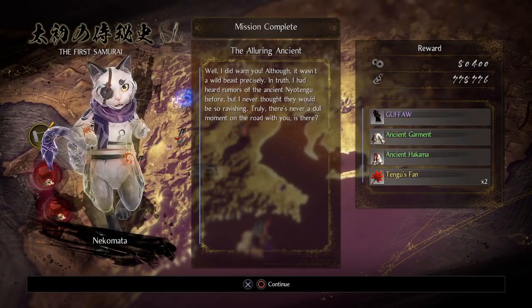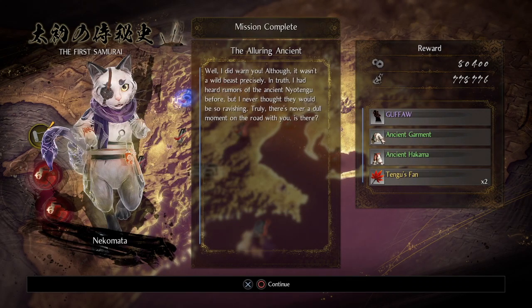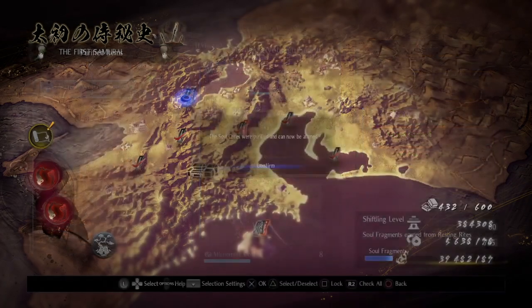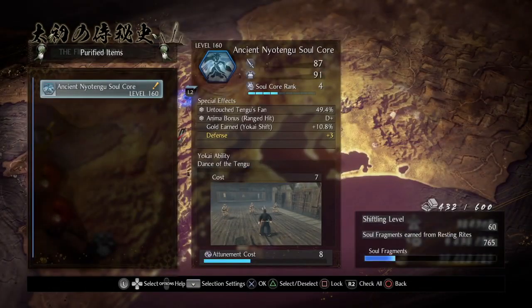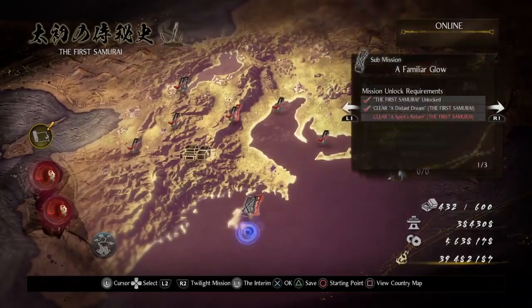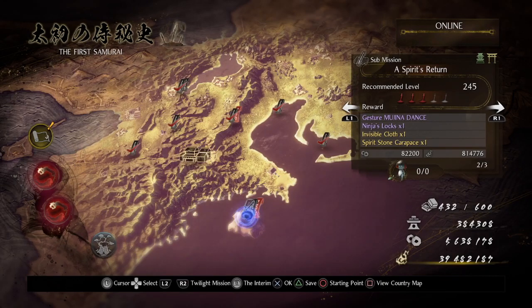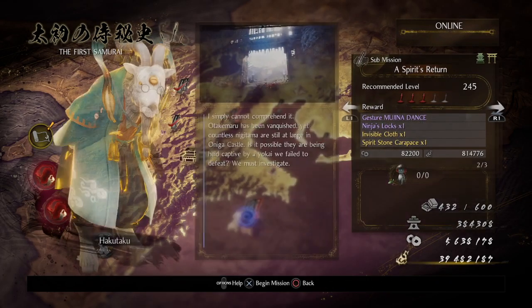I did warn you! Although it wasn't a wild beast precisely. I heard rumors of the ancient Neo-Tengu before, but I never thought there would be so ravishing. Surely there's never a dull moment on the road with you. You're a talking cat, but I'm the exciting one. We still can't do A Familiar Glow yet, so what we have to do is go to A Spirit's Return. Actually, I'll save that for... no, I say we go for it now.